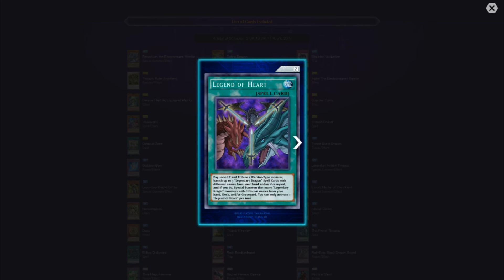Legend of Heart — pretty sure that's what we've been waiting on for the longest time. Pay 2000 life points and tribute one Warrior-type monster, then reveal up to three Legendary Dragon spell cards with different names from your hand and/or graveyard. If you do, special summon that many Legendary Knight monsters with different names from your hand, deck, and/or graveyard. You can only activate one Legend of Heart per turn.